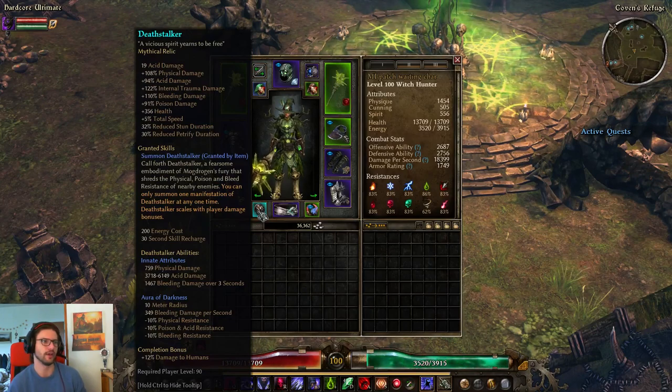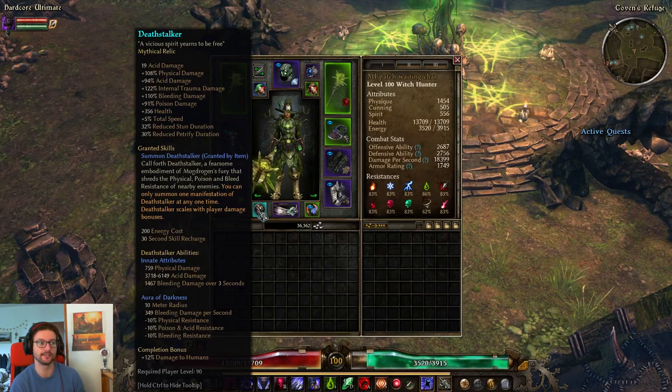For the Relic, I'm using the Deathstalker Relic. If you want to be safer, you could also just use a Serenity Relic — Serenity will give you plus one to all skills. But Deathstalker is pretty nice too — you get Total Speed, Health, percent Acid, Flat Acid, and also percent Petrify and Stun Resistance. The pet also has an Aura of Darkness aura that gives another 10% Poison/Acid RR, which is pretty nice as well.